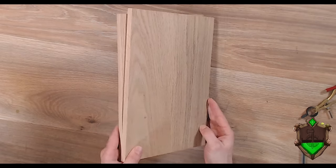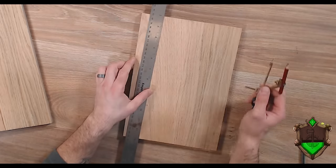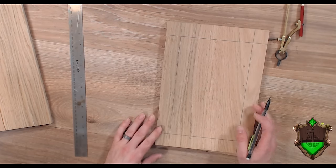Now that we have the little slabs of wood — they're going to end up being the covers of our book — I want to start making a decoration for them. I really want to carve in a tree. Maddie had made me a design up here, a rough idea of what it should look like. For starters, I want to carve in a little border so I know the space I'm working with. I just used the thickness of my ruler to make marks around every side, giving myself a consistent border to work inside.